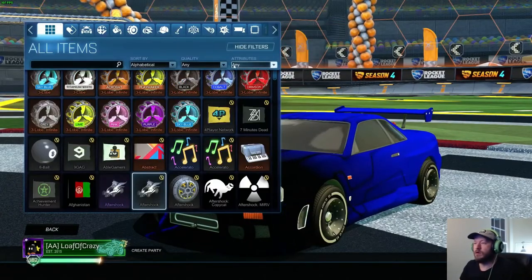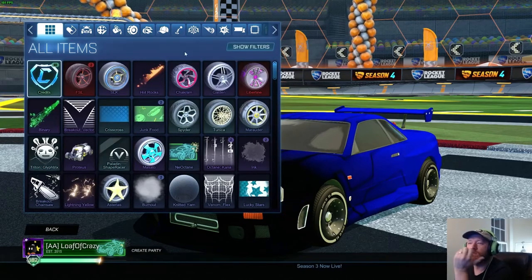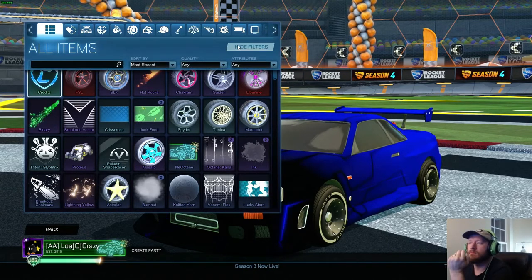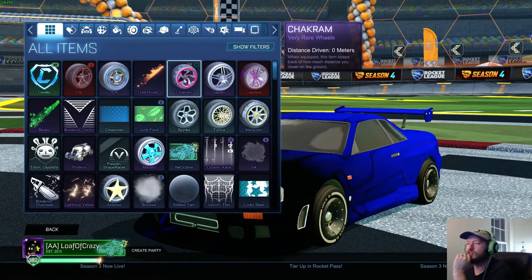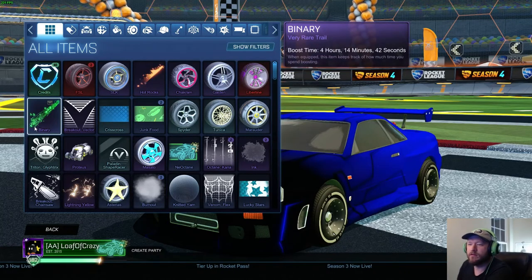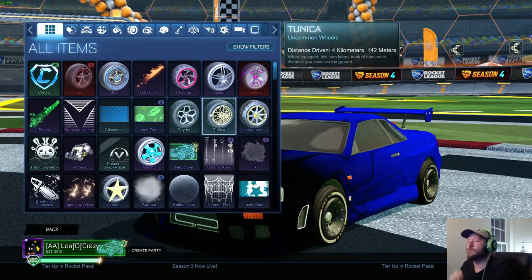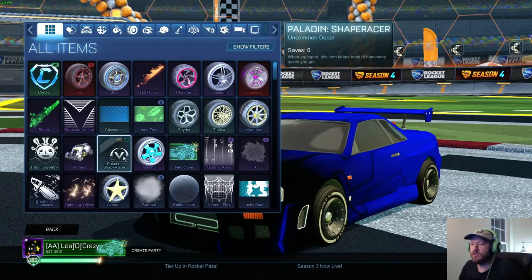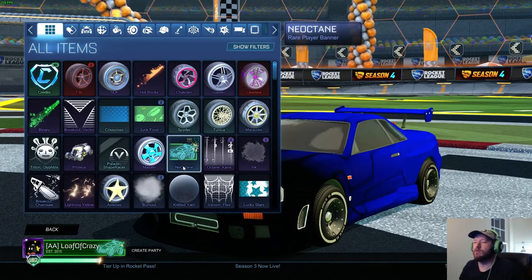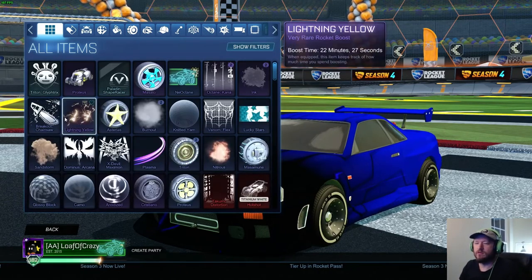Let's go back and see what all we got. So we got FSL Wheels, SOKs, Hot Rocks, Chakram, Gaiden, Libertine, Binary, Vector, Crisscross, couple boosts, Spider Wheels, Tunica, Marauder Wheels, Triton, Proteus, Shape Racer, Masamune, Neo Octane, couple Octane Kanas, couple Ink Boosts — there's a lot of stuff.